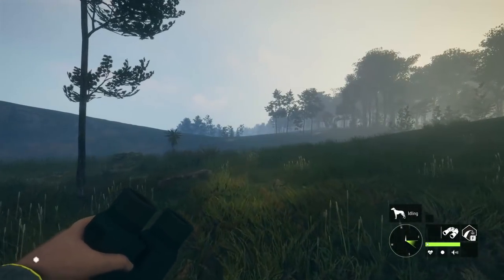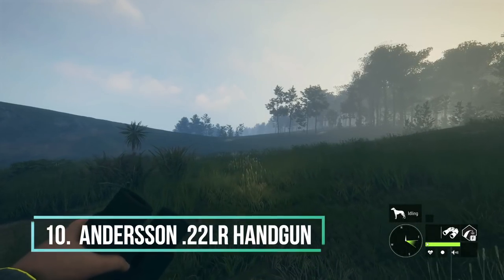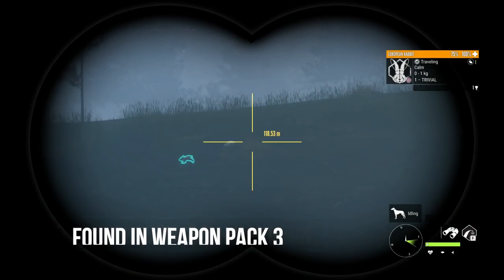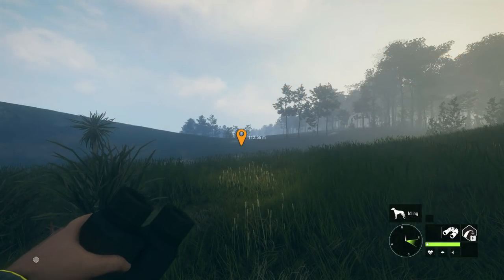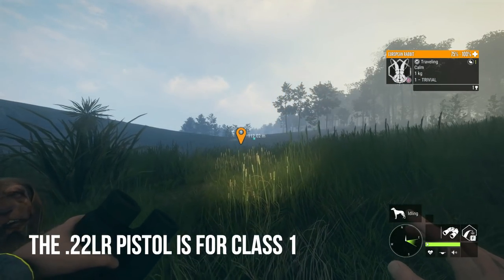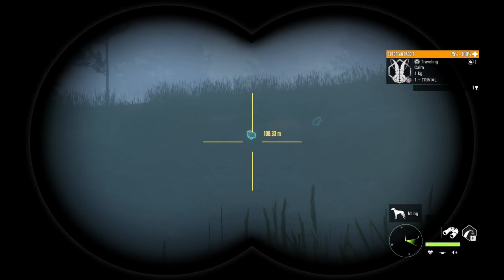Coming in at number 10 on our list of top 10 best weapons for new players is the .22LR handgun. This weapon will be found in Weapon Pack 3. The .22 handgun is only good for class one, so it is the perfect weapon for ducks, bunnies, geese, and raccoons.